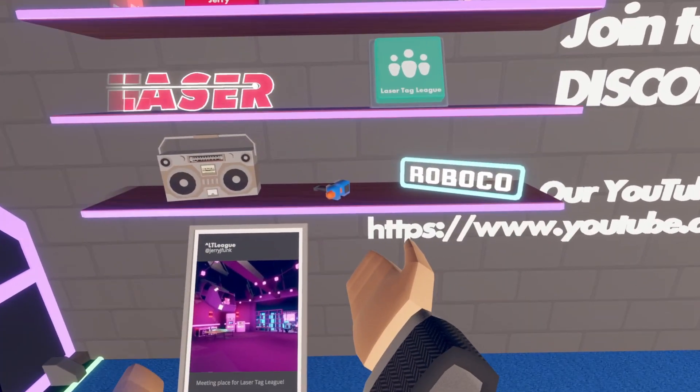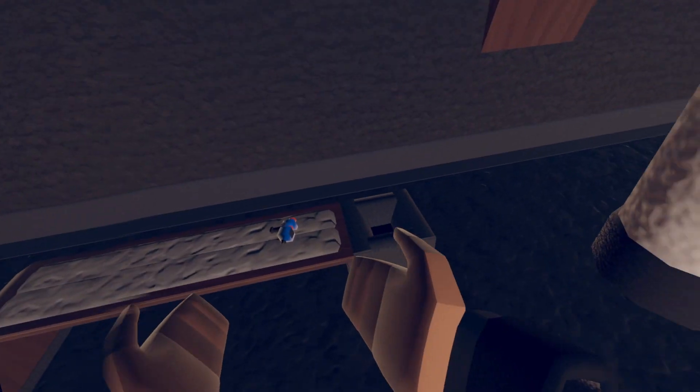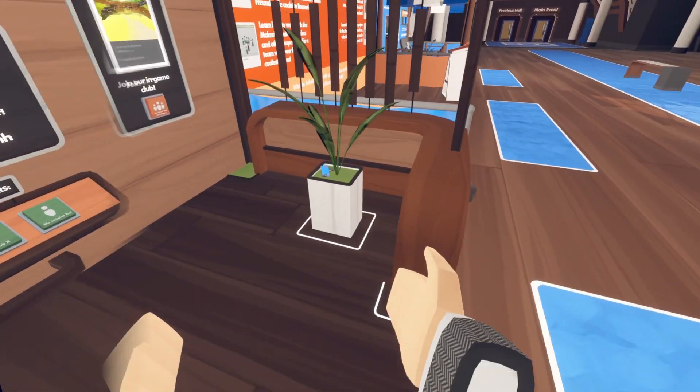Next hall: the first one will be at laser tag and the next one will be at CPA right next to this pillar. Next hall: as soon as you enter the room, you're going to turn left and it's going to be on this bench. And the final one will be right here.